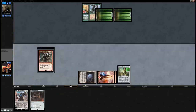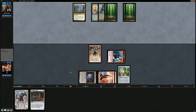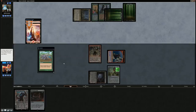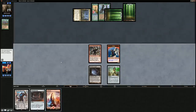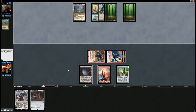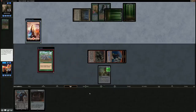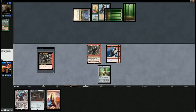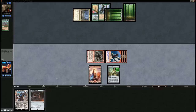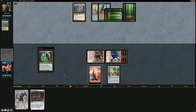We had a rough set of mulligans and opponent casts Plow Under to set us back — this game isn't looking good. But if our opponent by some miracle doesn't have an answer to Rabble Master we might get there. Another Plow Under — we've got no lands in play but still a Rabble Master happy to attack. Opponent down to five. They play Primal Command gaining seven and searching for a creature — Eternal Witness getting back Plow Under. That blocks the Rabble Master, but we don't have to attack with the Rabble Master itself.